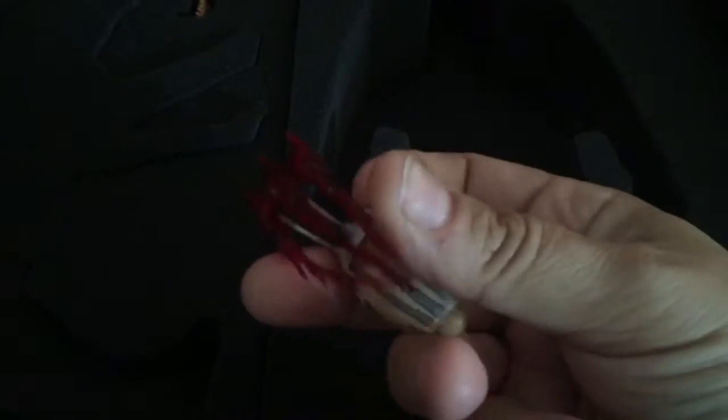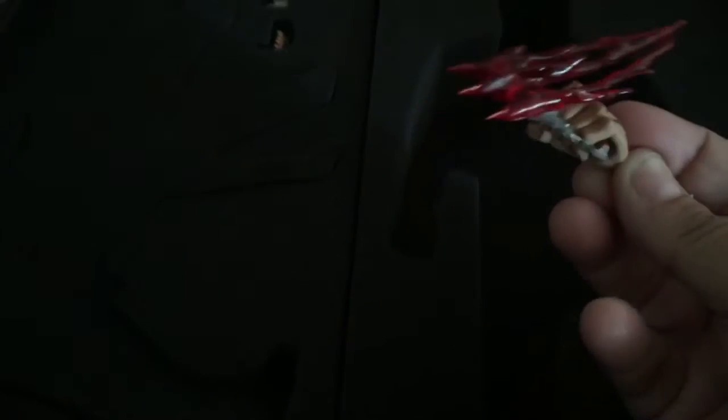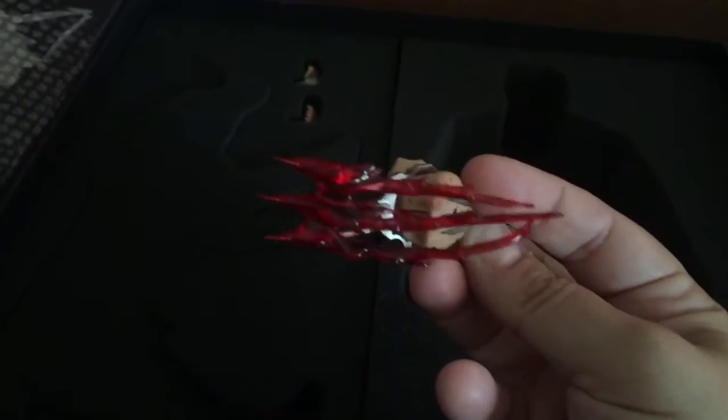He's obviously been taken out already, but you get this hand with blood and blades — it's like blood coming out from the base, as if he's just slit someone's throat open or something. They only give you one though; it would have been nice to have two, one for each side, but they just give you the one.